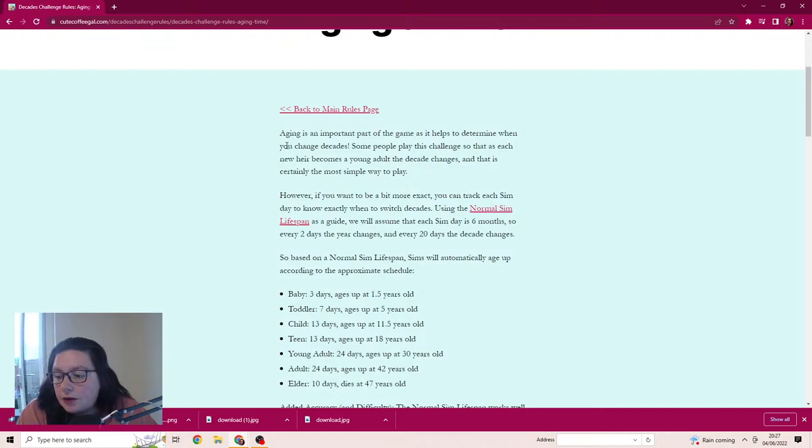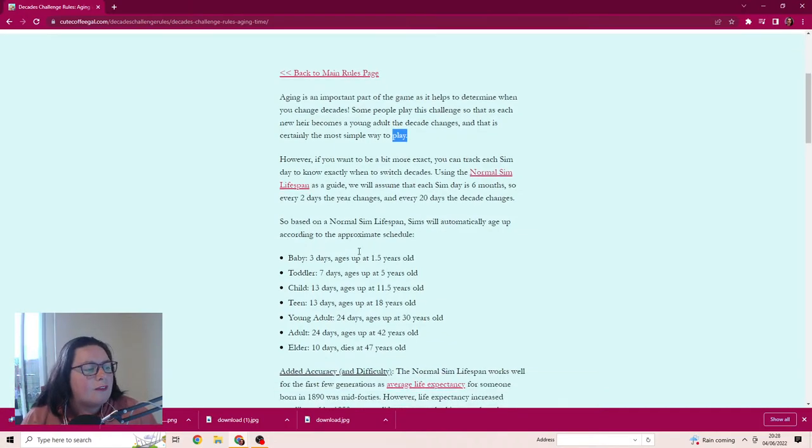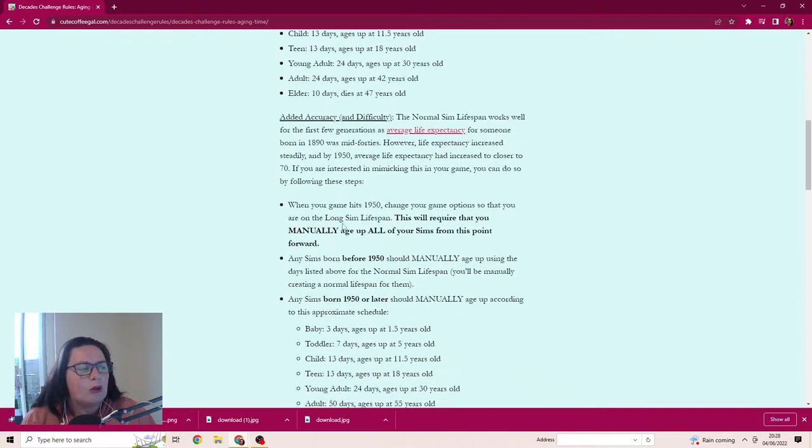Erin suggests community holidays, barn raisings, harvest days, weddings of other households and stuff like that - awesome! We'll work out how to integrate all of that. I think we'll advance decades when the heir becomes a young adult, or when we've run out of stories to play through - rather than doing all the complicated aging ritual stuff, which I'm really not keen on.